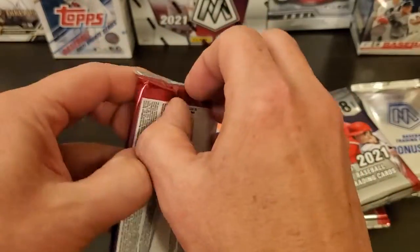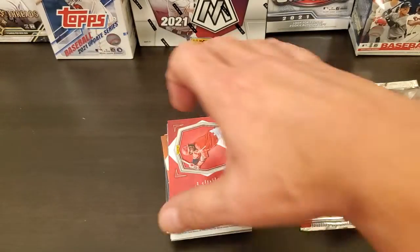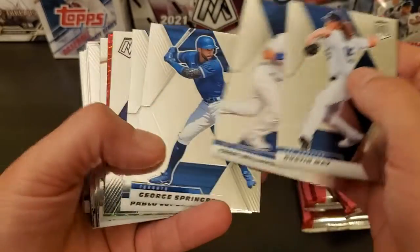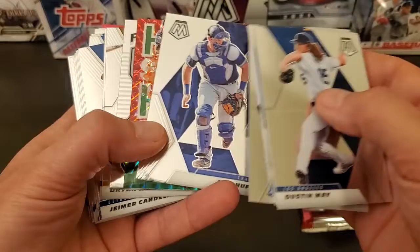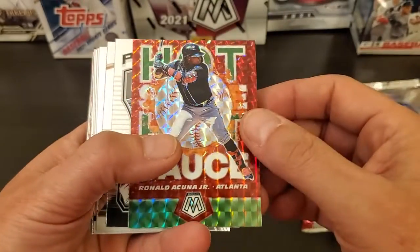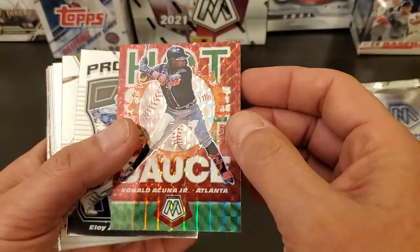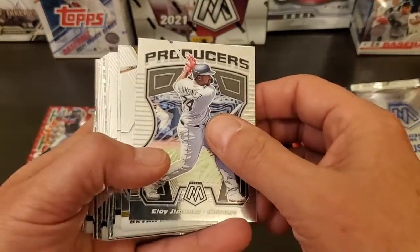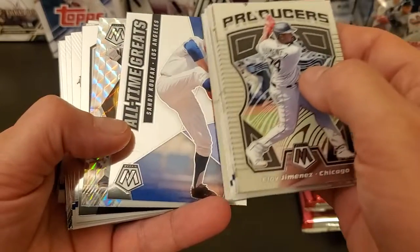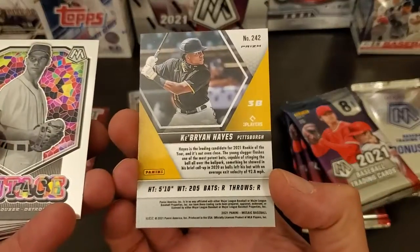Alright, let's see what we can find out of the stack. Dustin May, Javier, Sam Huff, there's a Hot Sauce Acuna. These things like to slide all over the place. This one is a mosaic or a prism — I like those cards. Jimenez, Ryan Mountcastle, Koufax, there's a nice key Brian Hayes, I'll take it. This is just a mosaic or a prism.